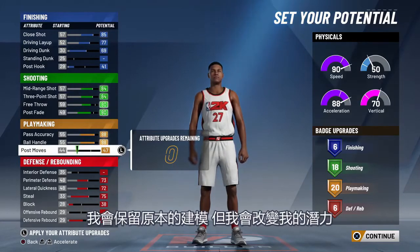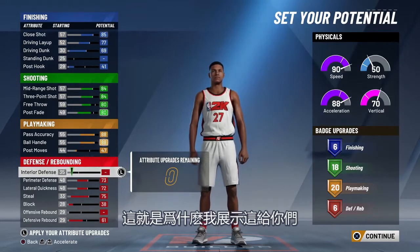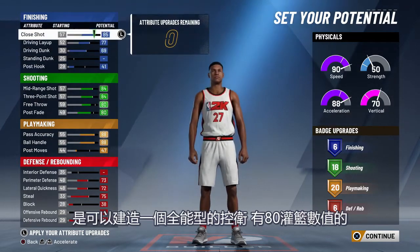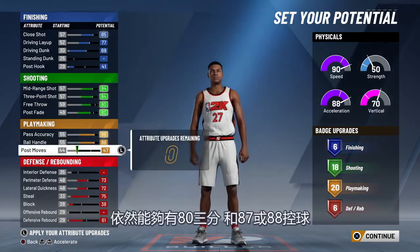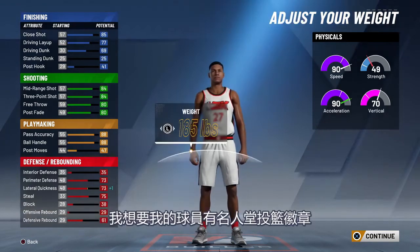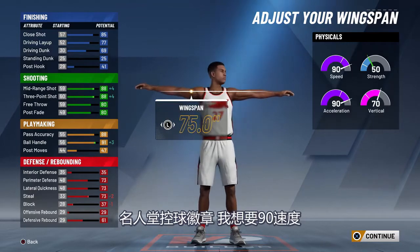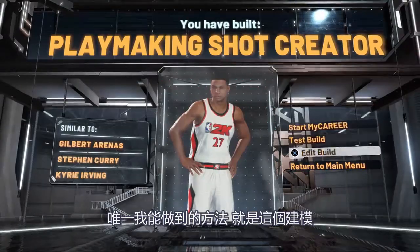Here's a quick update. I'm keeping the same build, but I am going to change my potential, and that's why I'm showing you this right here. Now, it is possible to have a more all-around point guard — you can make one that has an 80 dunk, still gets 83 three, still gets 87 or 88 ball handle, but then you can't get Hall of Fame ball handling badges. For my player, I want Hall of Fame shooting badges, Hall of Fame dribbling badges, and 90 speed. The only way I can do that is if I go with this build right here.